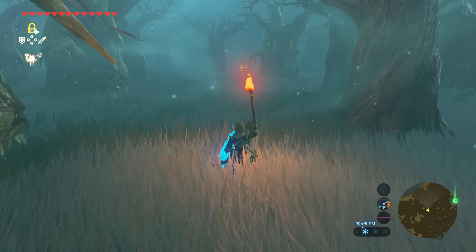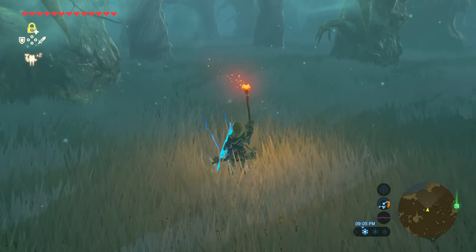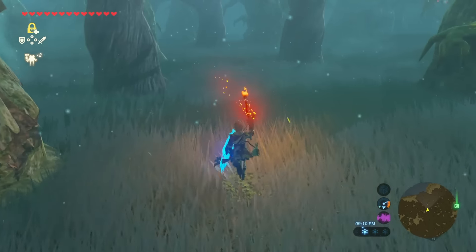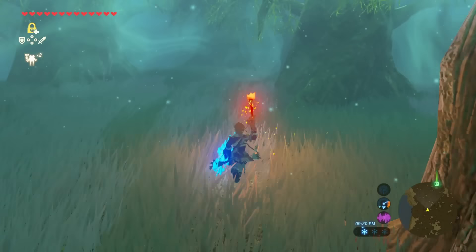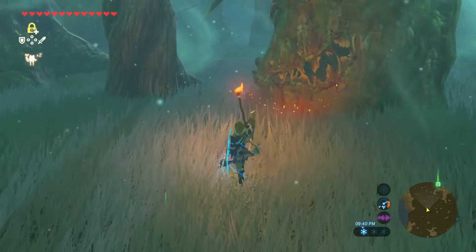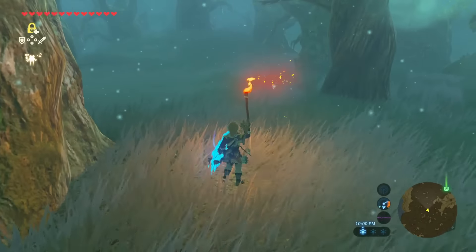Now we need to keep stopping and following our own light flickers. When you run they'll start to go behind you — ignore that. If you need to know which direction to go, just take a pause and look at the way it flickers. We'll just keep doing this over and over again, stopping multiple times because we do not want to have to redo this. It's actually a lot easier than it might sound — just don't be afraid to stop as many times as you need to and keep following the way the light flickers.